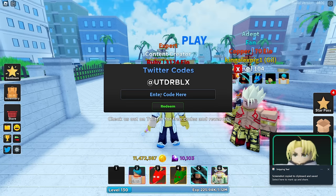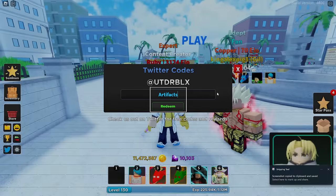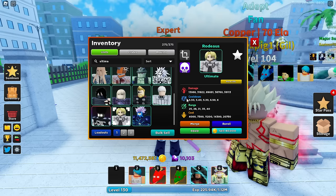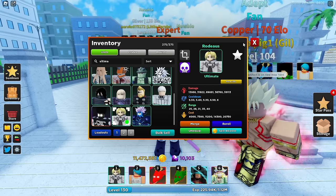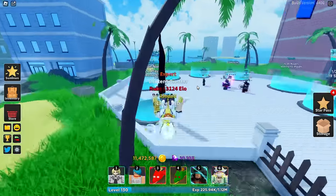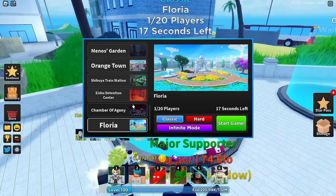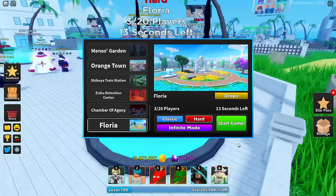His name is Rodeus! I'm gonna get a screenshot of the code for the thumbnail. Let's check out how good he is - cooldown is kind of high, range is not bad, cost is a little pricey, but overall I think it might be a win. Let's check him out on the new map on hard and get some more players.